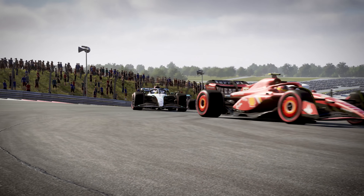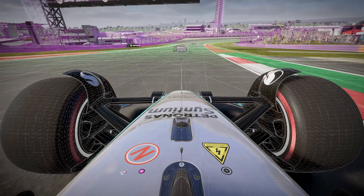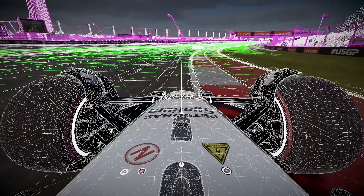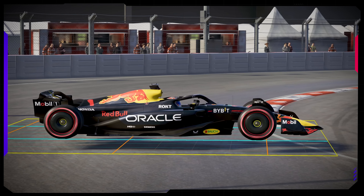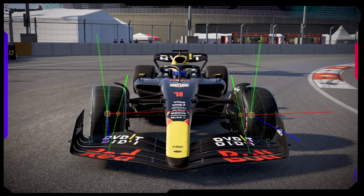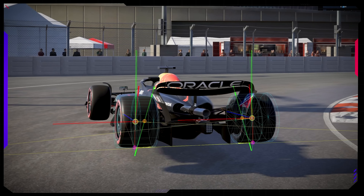The all-new EA Sports Dynamic Handling simulates the experience felt in real F1 cars, changing how the car performs while under different steering conditions. The car is more predictable — I like that a lot — but it's also more challenging, because now you also need to think about the weight of the car and you cannot just send it. The spring and damper forces have also been revised, adding a realistic feel of weight distribution when the car is under different loads. This means players have more options when tuning their setups and more refined control while racing.